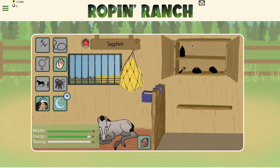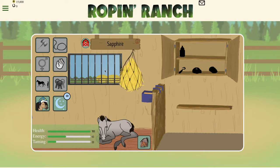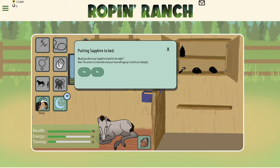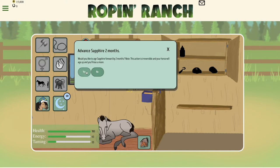The next action that you will want to start working with is taming your horse. Every horse has to be tamed in the game in order for you to move forward and do competitions, breeding, or even training. Taming your horse can take as little as only 5 in-game days. You're allowed to tame your horse for 5 hours a day, and after 5 days your horse will be at 100% tame.